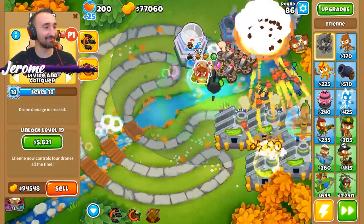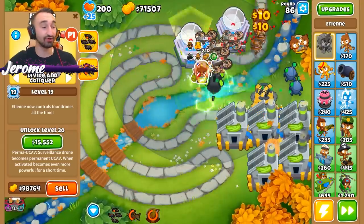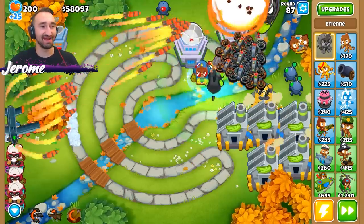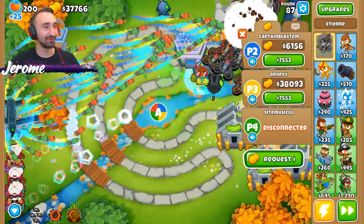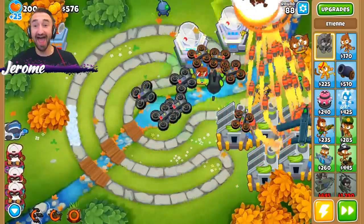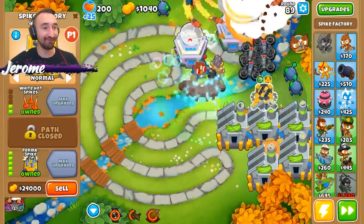We're getting some serious cash here, so I'm gonna go ahead and buy level 19, so he now has four drones at all times, not including his ability Drone Swarm which will give him even more. And then last but not least - Perma UAV! Dropsy, when you get homeland defense - dude, I already did. Look at that! What even are those? I love this new hero, I absolutely love him.